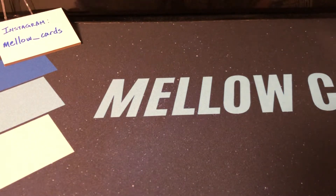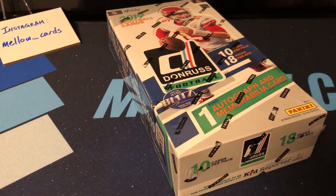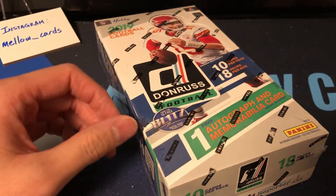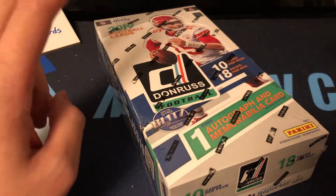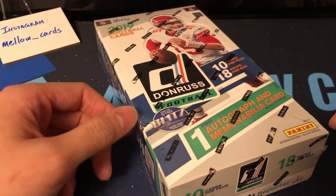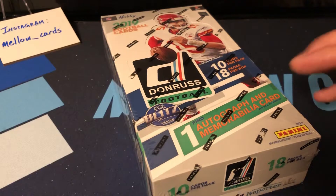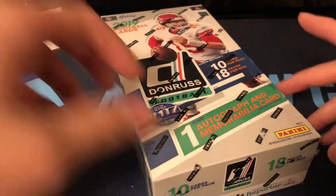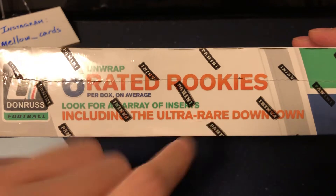Welcome back for another box break — tonight we are breaking 2019 Donruss football. If you've seen my other videos, you know I really enjoy Donruss Optic. This is released before Optic, so it's kind of the plain version — no flashy foil on the base cards — but otherwise it's fairly similar in terms of the base set overall. You do get different inserts for this set compared to Donruss Optic, though you can also find the downtown insert in this one as well.